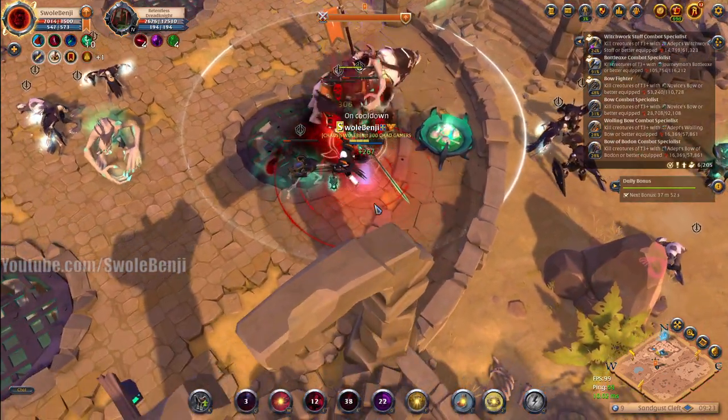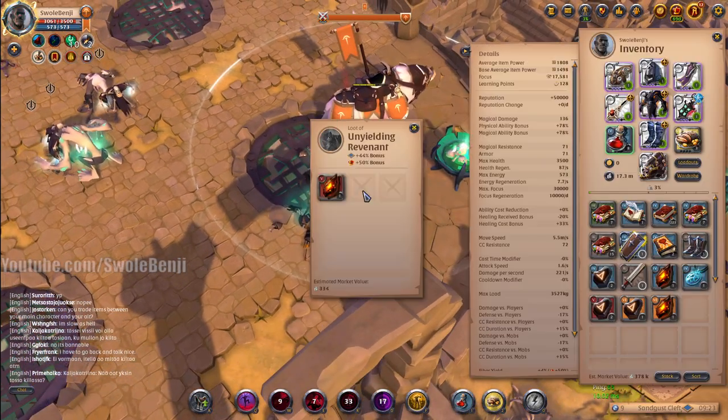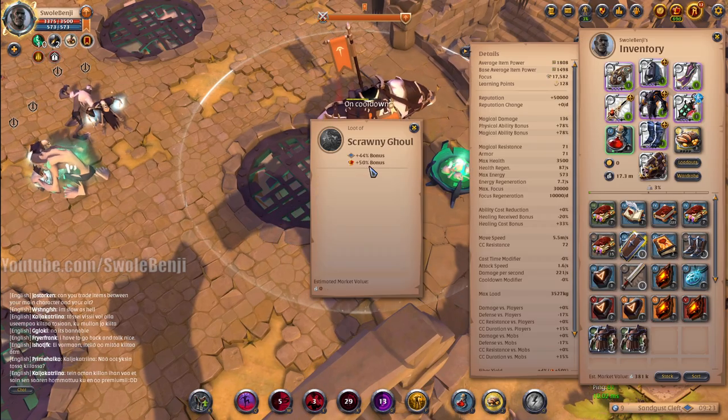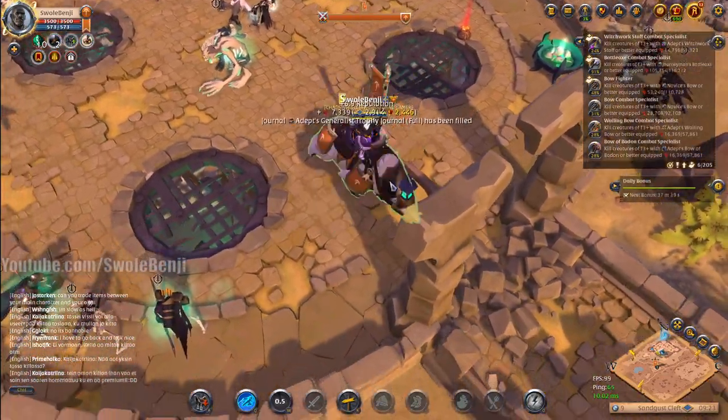It looks like I'm getting kind of low on health — that's fine, I have that hellion jacket. Now the game has introduced 8.4 content but I don't have any 8.4 items, just the old 8.3 legacy items. It would be much easier if I did have those, but I don't.